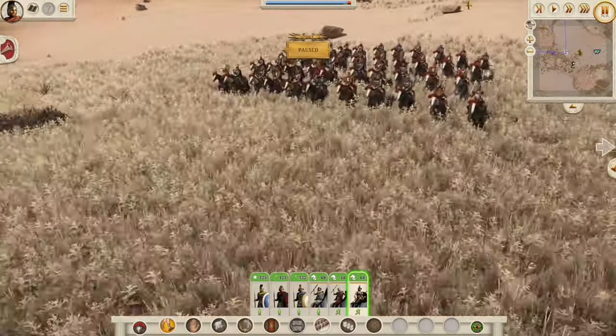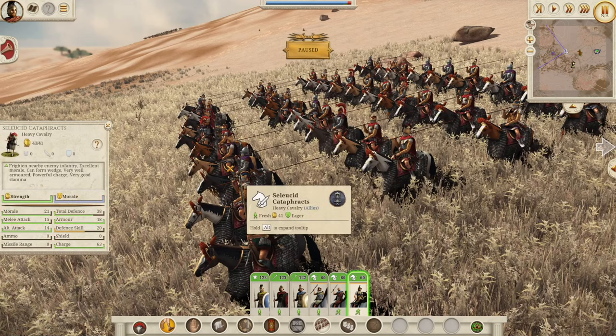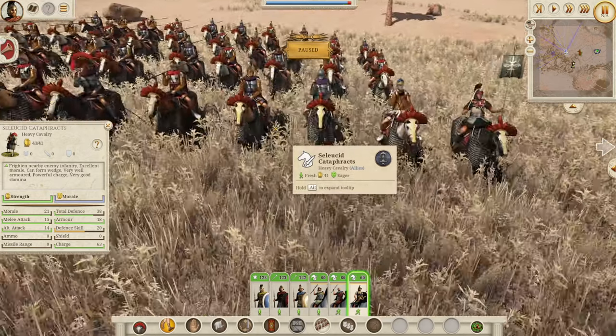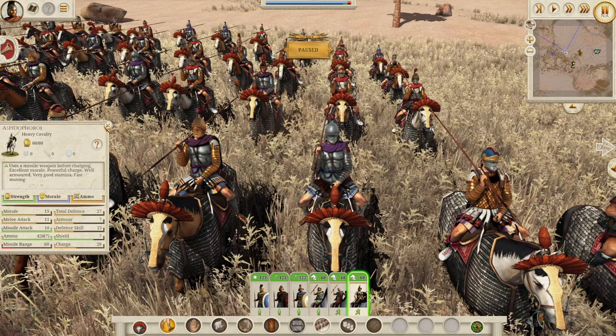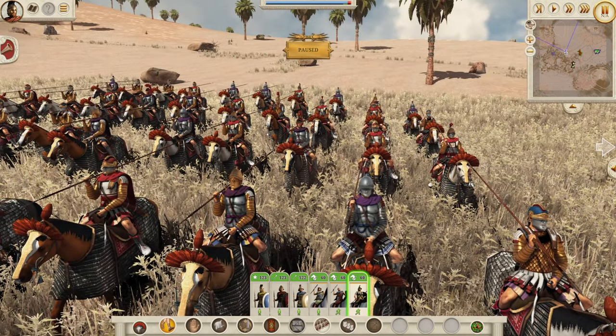And then of course the final tier is the Cataphracts — the big boys. Instantly, very, very good stats: 38 defense, 21 morale, 15 melee attack. The Cataphracts rounding out a very glorious tier of cavalry that we've seen today.